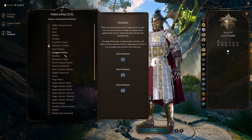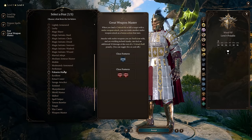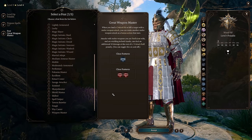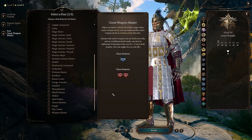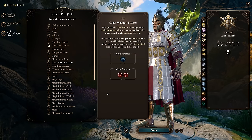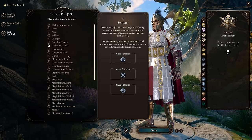Here's the respec strategy. We're going to Withers and respec once we've reached a specific point in the game. Start the game at level 4 with Great Weapon Master. Once you reach Act 2, Moonrise Towers, you'll get a specific Halberd — that's when you respec. At level 8 you respec to Sentinel and Polearm Master as your two feats. Then at level 12 you pick up Great Weapon Master again.